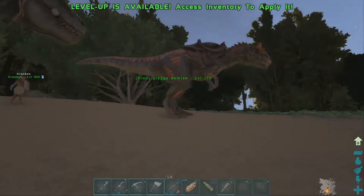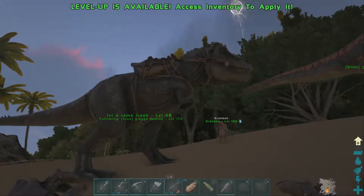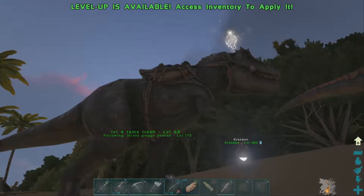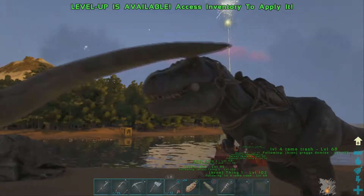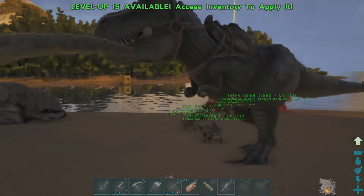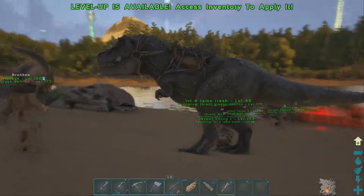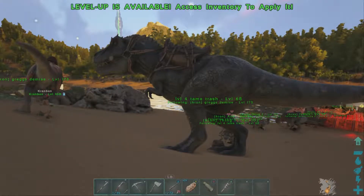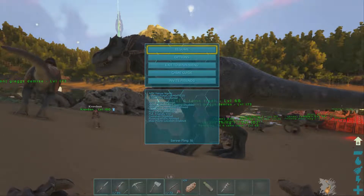Alright guys, we are here and ready to go do our thing. But I figured since the TLC update did drop, we'd go over some of that. You can see here the Rex has had some TLC. I think Crown's side here probably looks better. Ignore his shining ass. That is so weird. That's a pretty good view right there. Nice. Let me turn the names off here so we can see that better too.